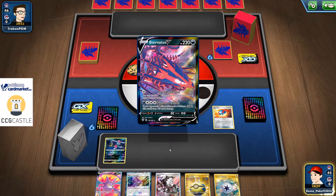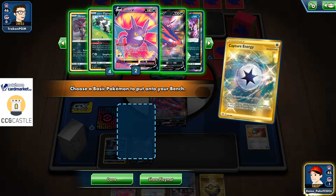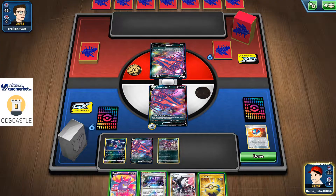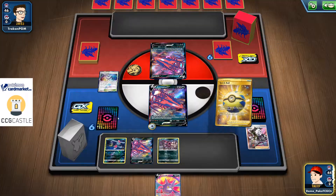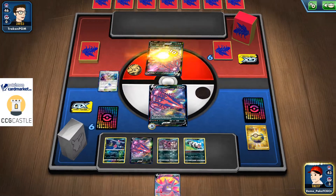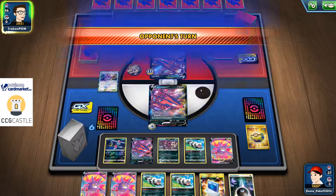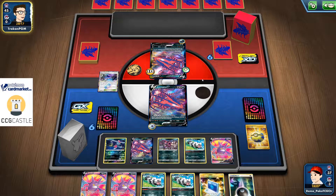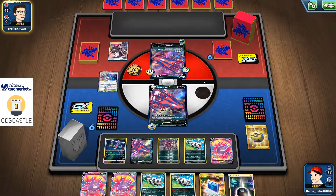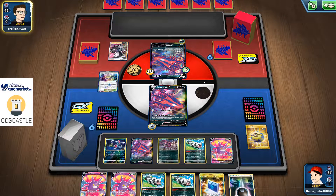I'm gonna grab myself Hoopa for sure. I'll put Black Market in play, use Quick Ball to grab Zigzagoon, and start building up damage on my opponent's Eternatus VMAX — Crobating for six cards. I have two more Zigzagoons plus Communication and Crobat in hand, meaning I can have a very successful turn two with four to six Pokemon. Since I'm starting first I can attack my opponent first and knock out his Eternatus faster than he can knock mine out — double-hit knockout — plus I also have Hoopa available on the bench.